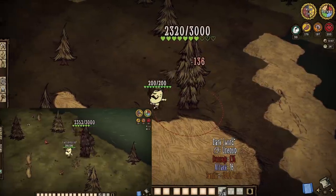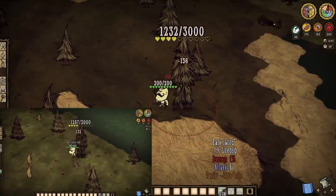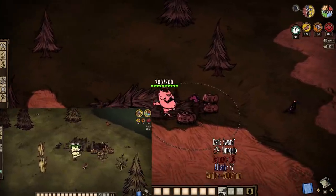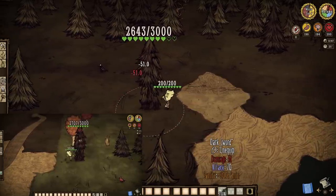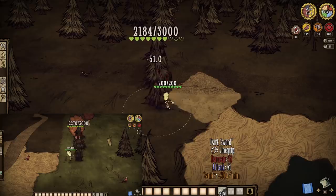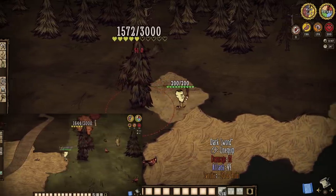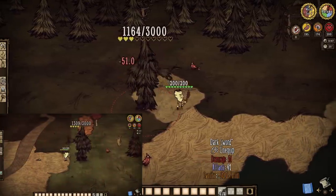Since hunger no longer dictates mightiness, Wolfgang now deals constant damage in his mighty form versus the original fluctuation we'd see as hunger dropped. Wolfgang is more consistent in his mighty forms — this doesn't mean much for day-to-day fights, but it's going to be huge for bigger, longer ones. This extends to his wimpy form too, as even the original wimpy Wolfgang got even worse over time. Better damage overall, even at your lowest form.